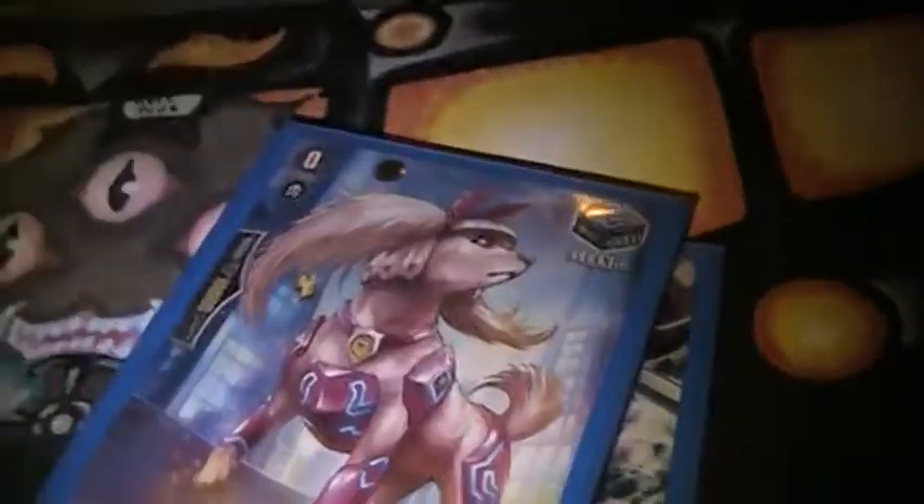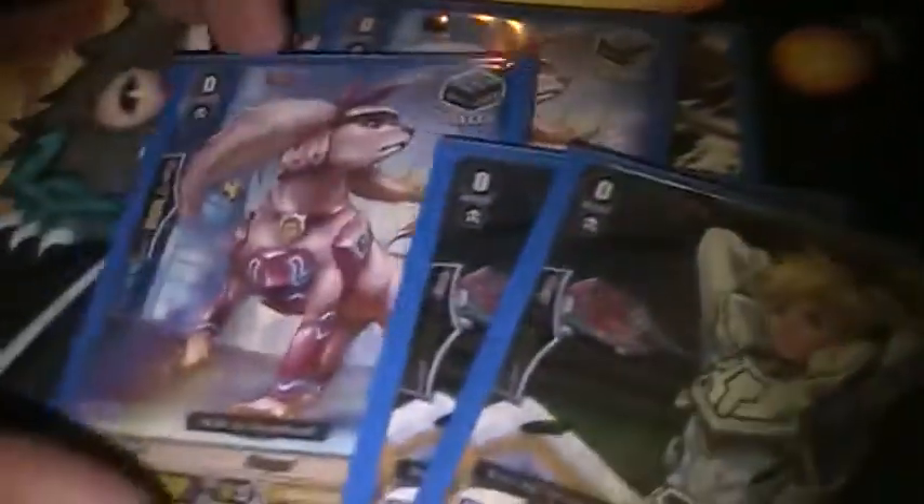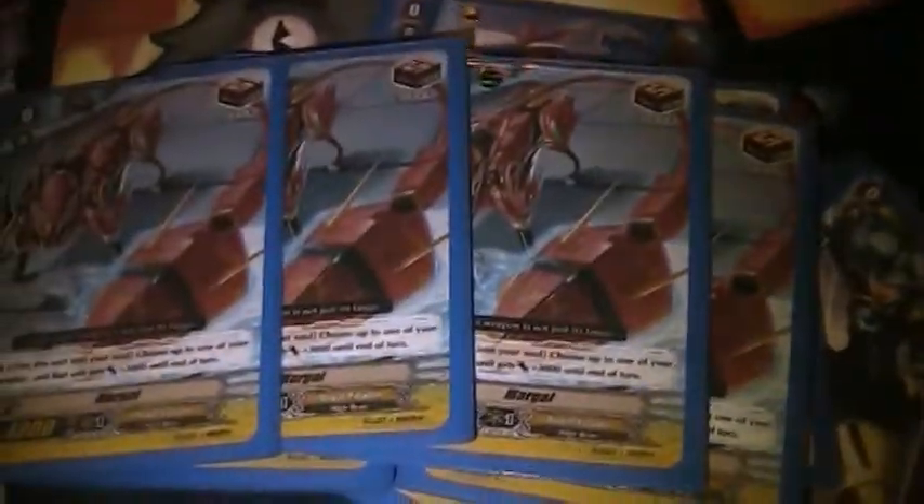One Barkle, obviously. Two Floogals. Two Lu for the Barkle engine, obviously. Four Eporna for more crits. Four Elanes for heal. And four of the new draw trigger, which replaces the old one, because this guy actually has a good effect.